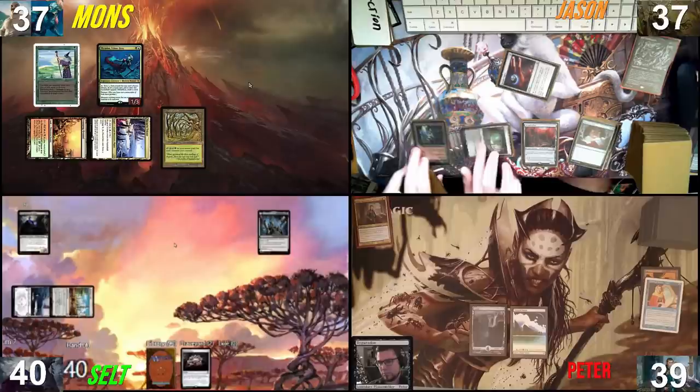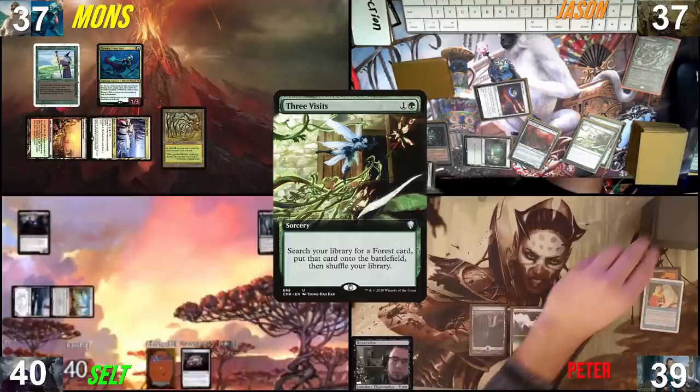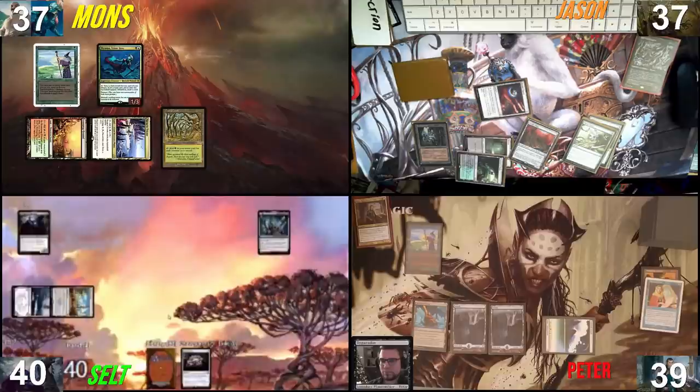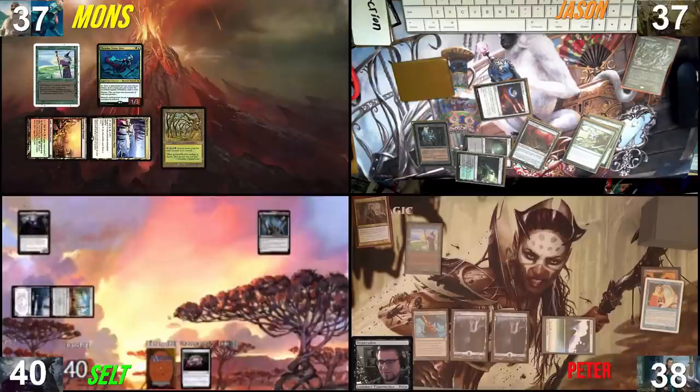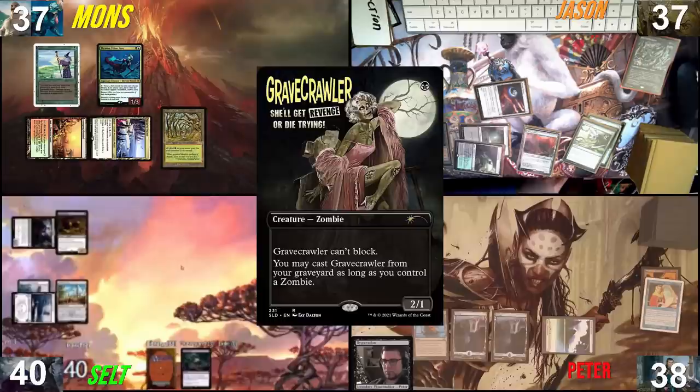Not much more to do, passing the turn. I'll draw a card, go to two, cast Three Visits and find an Overgrown Tomb, tap, pass. Also playing Fastbond and a regular land — Reliquary Tower — then passing. So far our Fastbonds have been like Exploration, just one extra land but taking painful damage. It's my turn already; I'll mill a card, mill Reanimate, then play a Snow-Covered Swamp and cast Gravecrawler.